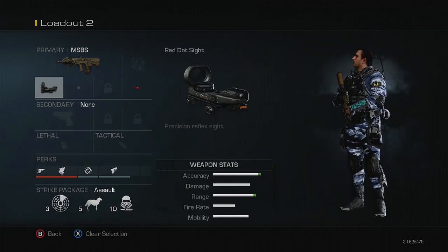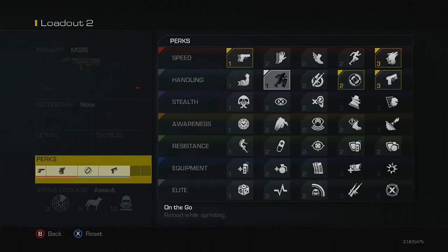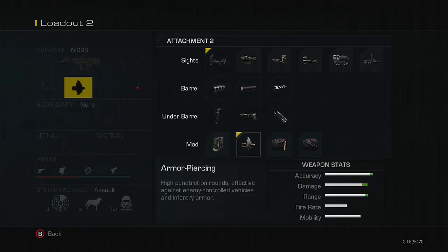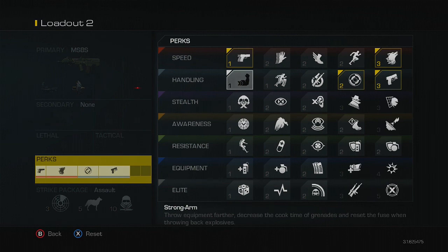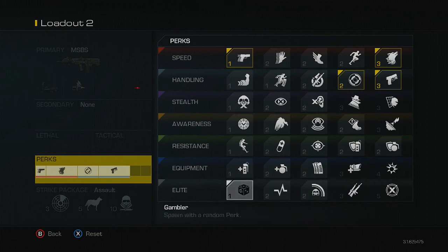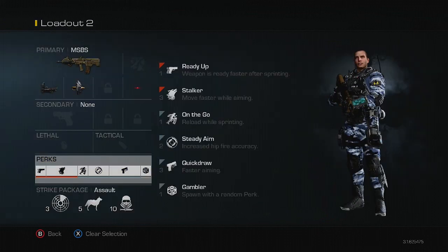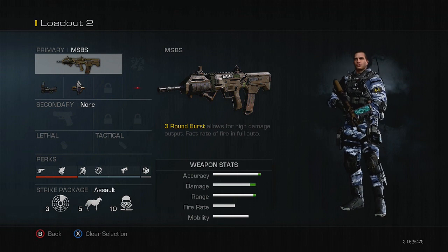I still have two more attachment slots, so what I'd tell you to do is put armor piercing on this weapon. Then I would put a Gambler perk on and then On The Go. So that's what perks I would use. This is the most powerful and overpowered AR in the game, and it's just a fun weapon to use.